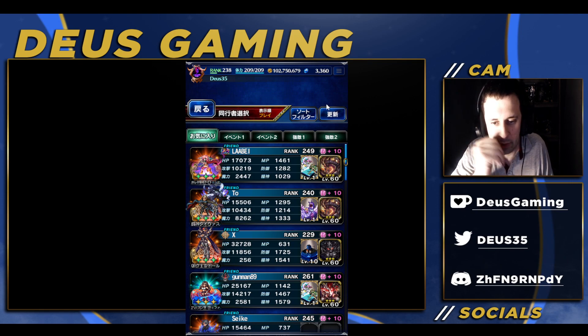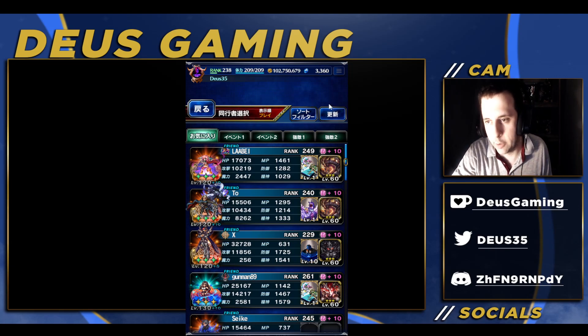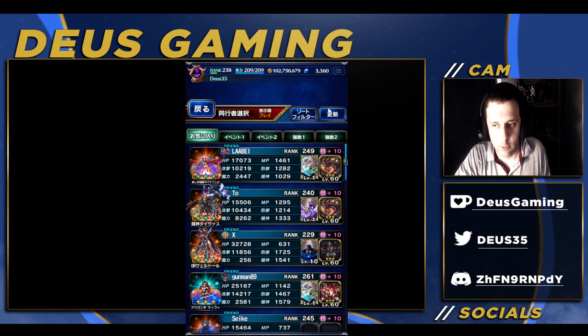How programming works, they port this version that we're currently seeing over to global whenever that update comes, and if they don't want that in the game, they would have to take this whole thing out and take all that code out. Then they would have to do that every single time they want to do an app update, or just an update in general. So it has to come to global. It will come to global.